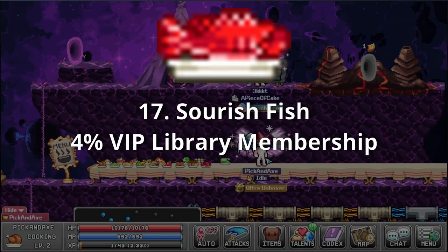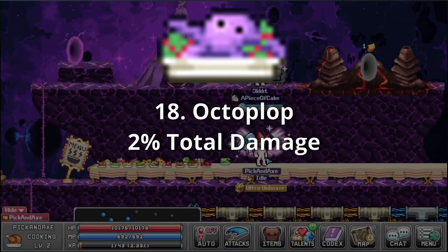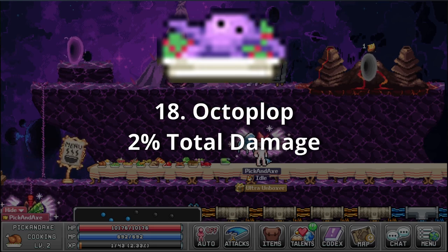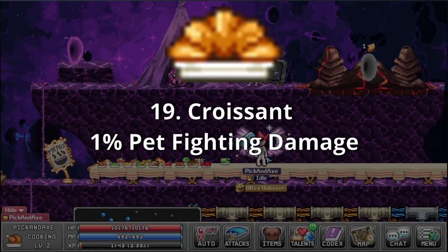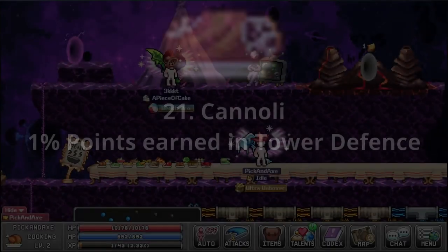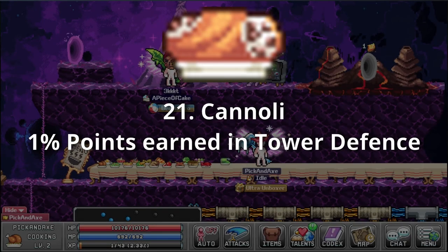Sourish Fish — 4% VIP library membership. Stop saying they're sweet, you're gonna get me in trouble. Octoplop — 2% total damage. They really did just plop an octopus on a plate and call it a day. Croissant — 1% pet fighting damage. Carl loves these. Canopy — 10% new recipe cooking speed. You said can of peas — that does make a lot more sense. Cannoli — 1% points earned in tower defense. Its existence is enough of a joke.